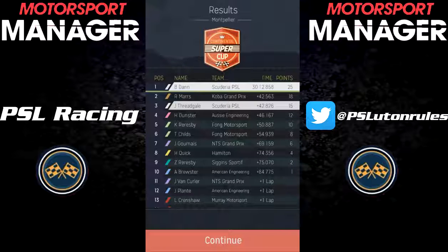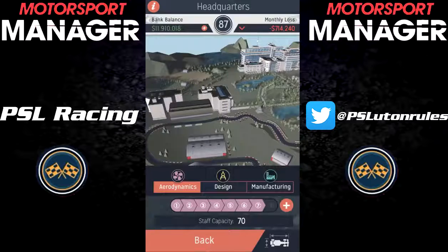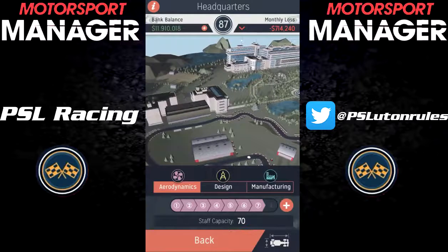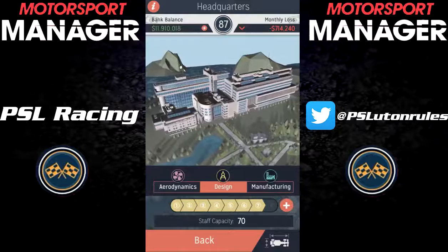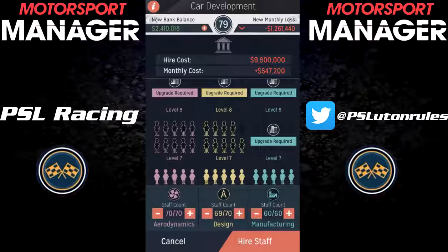Both Aussie Engineering drivers finished considerably lower, and because they finished so badly this race, we're now leading the Constructors' Championship by 19 points. We also got good news after that race, because the headquarter upgrades came in for the aerodynamic and design facilities, so that meant I could employ an extra 10 people per department. There was no upgrade to the car performance, unfortunately, but that's only because we basically reached the peak of Tier 2.